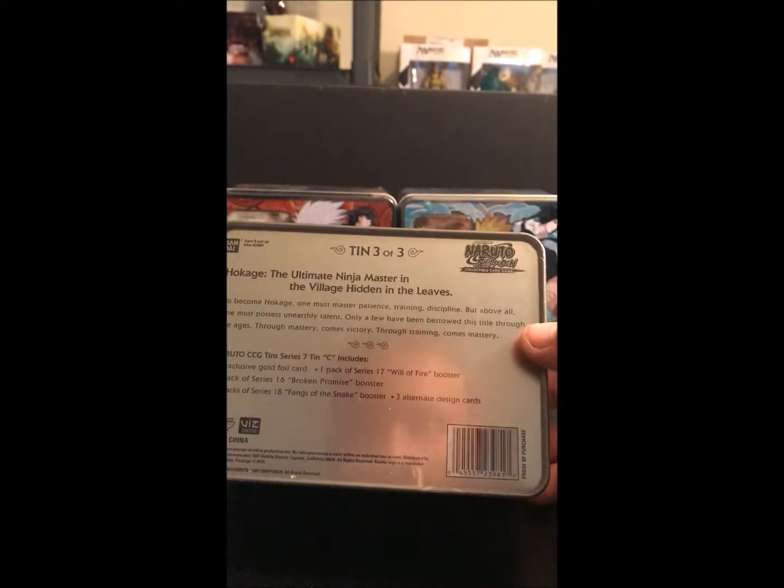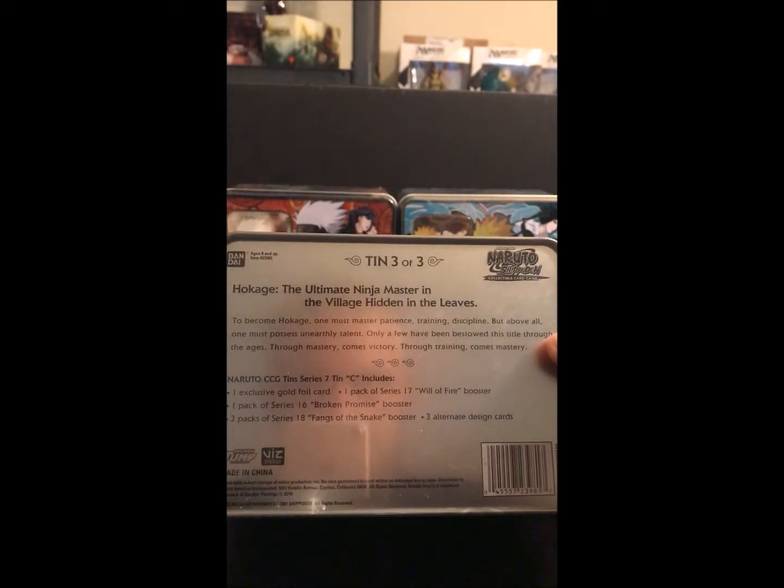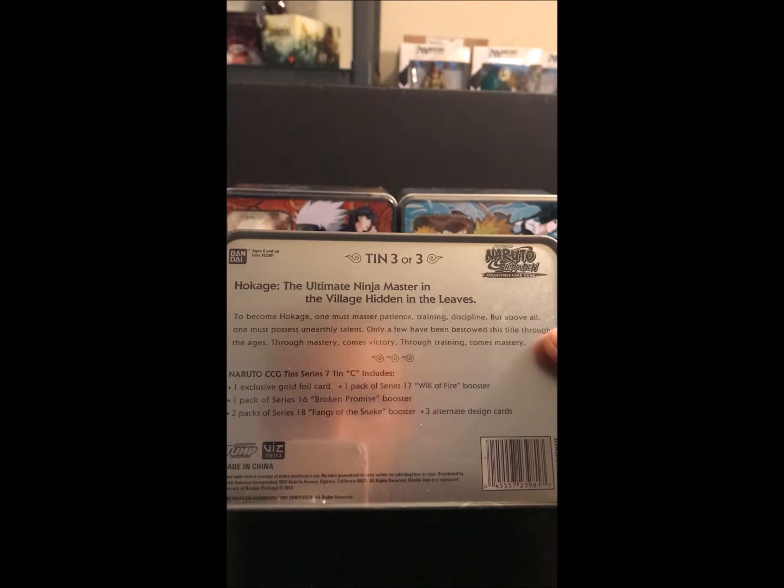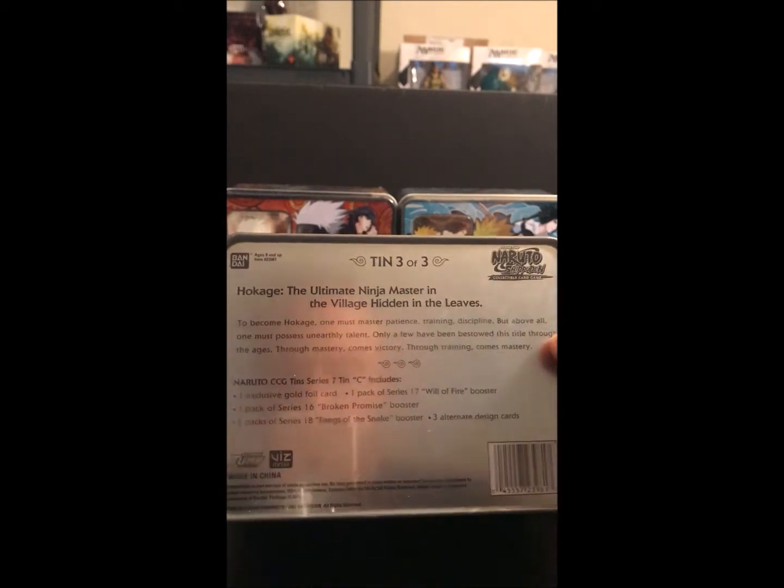This tin has an exclusive Gold Foil card, one pack of Wildfire, one pack of Broken Promise, two packs of Fangs of the Snake, and three alternate design cards.